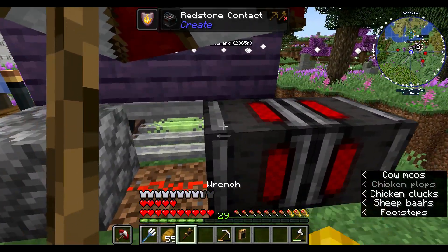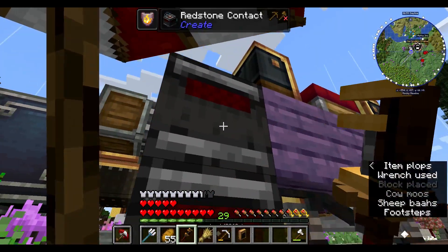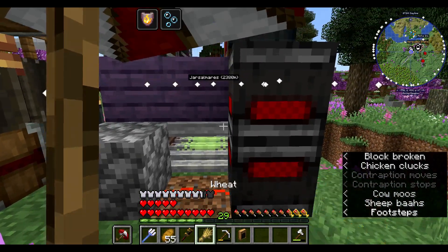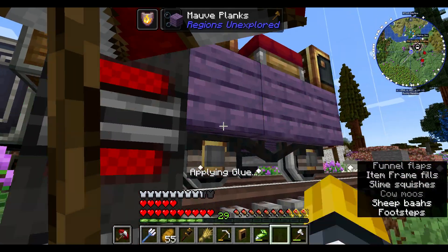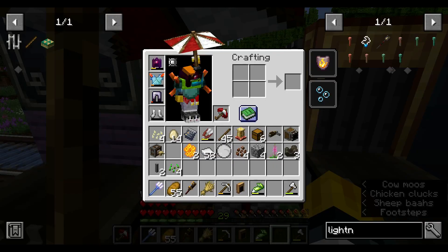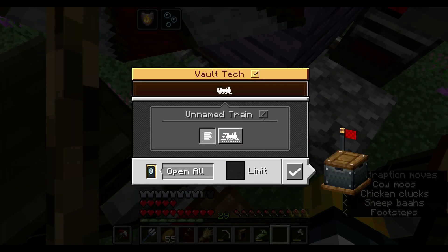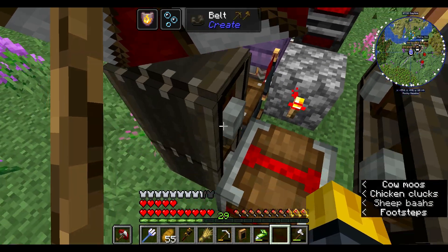So that works. So now the question is, if I do this — that will now make this part of the train. Which means that when the train is in this position, assemble the train. This will be Rolf's Engine — very creative name, I know.